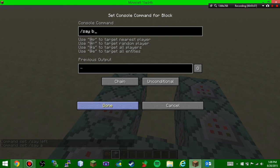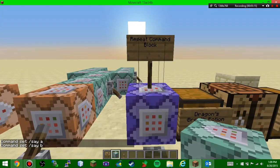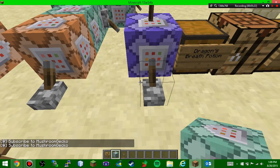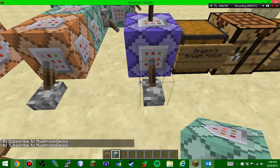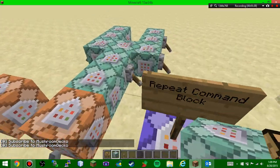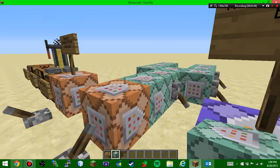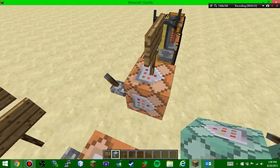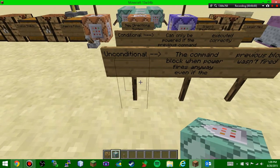There's also the repeat command block: set it to a command like 'time set day' and it constantly repeats that command without needing a clock circuit. It cycles faster than any clock you could build. I really like the repeat command block and the chain command block — and of course the classic impulse command block is still here.